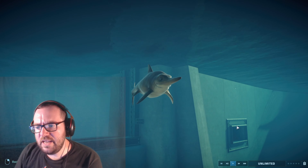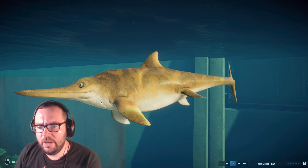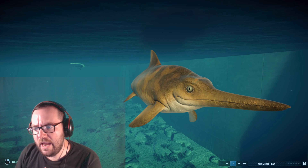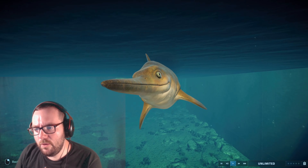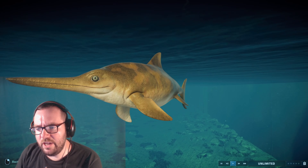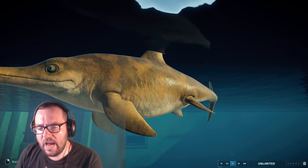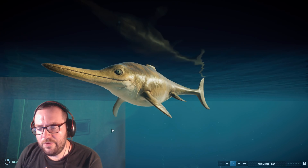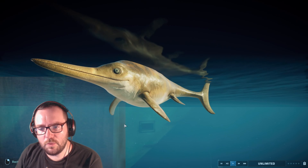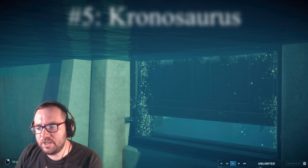At number 6 we've got the Ichthyosaurus, mainly because it just looks so adorable — basically the Homalocephale of the aquatics. The eyes are a bit creepy, but apart from that it's pretty cute. If the eyes looked more endearing like in ARK, it could rival Homalocephale for cuteness. The reason it's not higher is because they're kind of useless in gameplay, and those eyes and that smile look like he's seen some stuff.